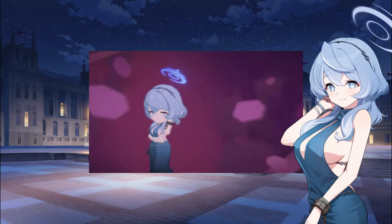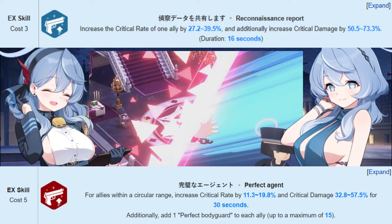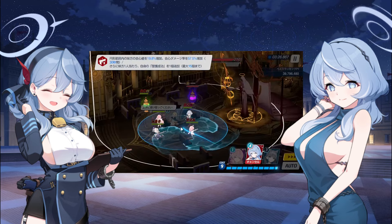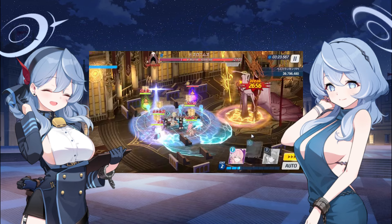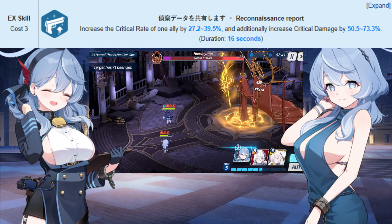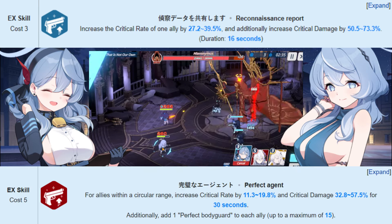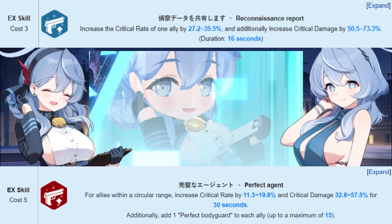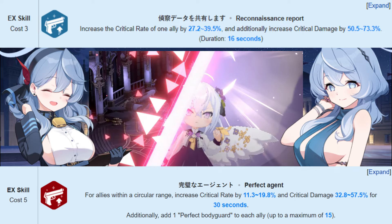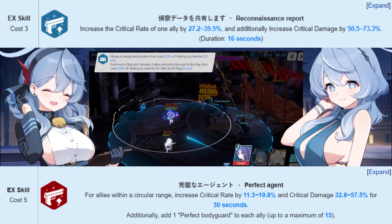Ako Dress's EX skill sounds good. It's almost similar to her base form EX skill as it gives out critical rate and critical damage. The only difference is that the regular Ako can only buff 1 student, while Ako Dress can buff anyone as long as they are inside her range. However, the buff numbers aren't as high — regular Ako gives critical rate by 39.5% and critical damage by 73.3%, while Ako Dress gives critical rate by 19.8% and critical damage by 57.5%. Clearly her base form is still better when it comes to buffing allies, and regular Ako has a 3 energy cost while Ako Dress has 5, making the rotation slower compared to her regular form.